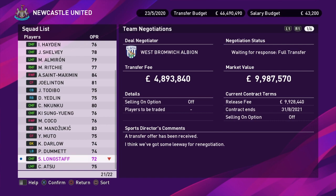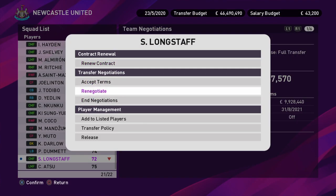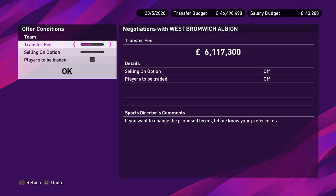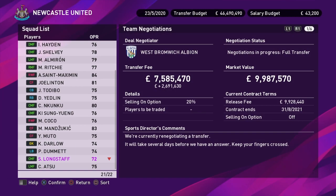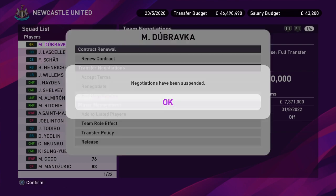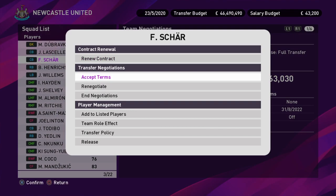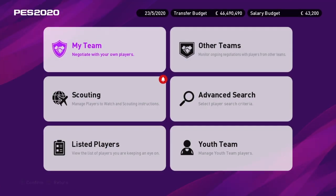And this offer for Longstaff — 4.8 million. Are you taking the piss? If you want him you can have him, but you're going to have to pay a lot more money and give us 20% of his next transfer fee. That's going to be that. Let's end negotiations on these two — don't want to get rid of them.